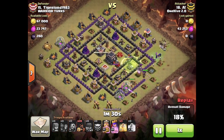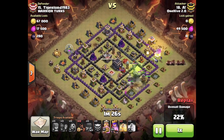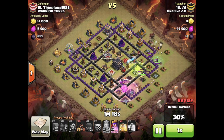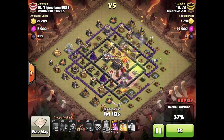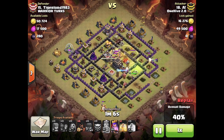He gets a jump spell down and waits until he knows the enemy queen is going down once his queen starts targeting it, then drops all his hogs in. He saves a few hogs — the reason being so the pathing of his hogs won't have to keep jumping in and out of buildings. He drops a few hogs on each corner, as you can see in the video.